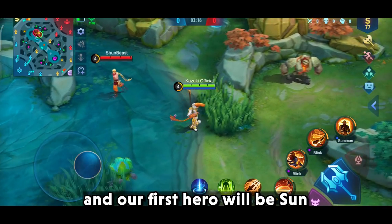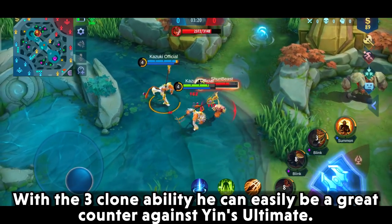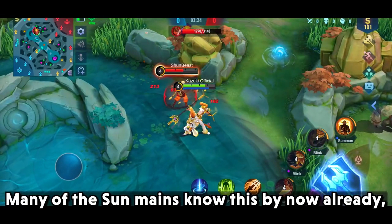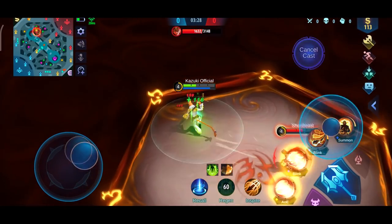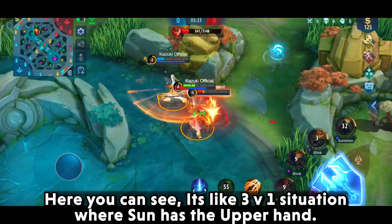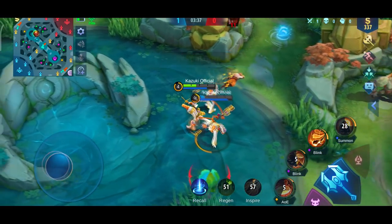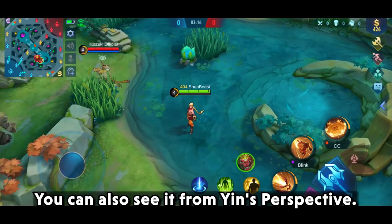Our first hero will be Sun. With his three clone ability, he can easily be a great counter against Yin's ultimate, and many Sun mains know this already. Here you can see it's like a 3 vs 1 situation where Sun has the upper hand. You can also see it from Yin's perspective.